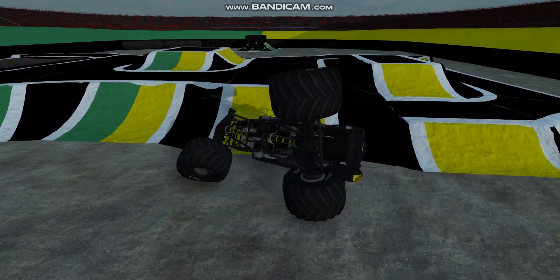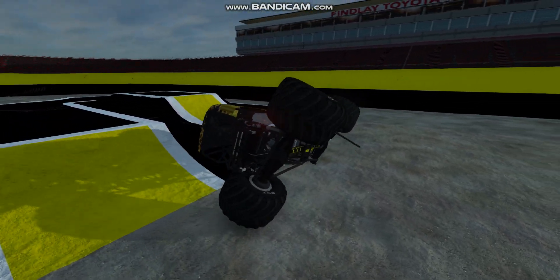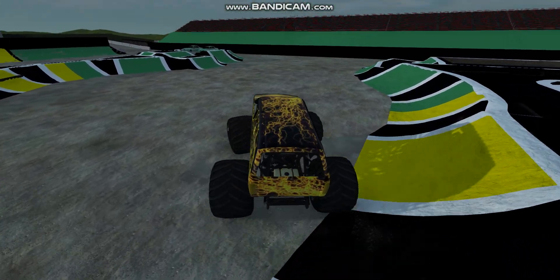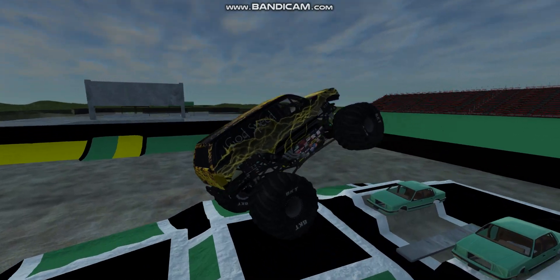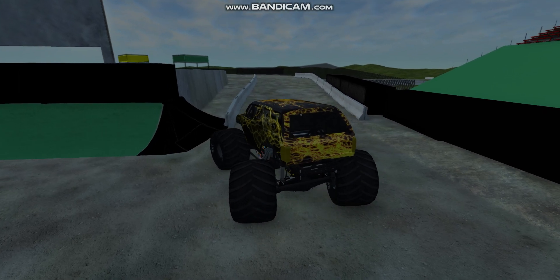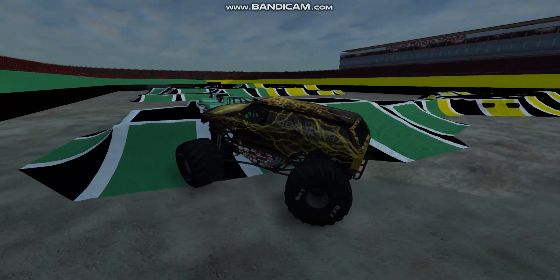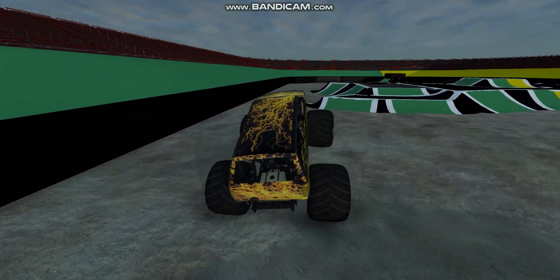I tried hitting the brakes hoping it would save it easier, but unfortunately overshot it. Respawn and get it into drive. Going to hit that hill, a bit crooked off the side to avoid the cars. Thank God on BeamNG it doesn't have a problem when you hit escape — because I accidentally pressed escape right there. If this was Rigs of Rods the run would have ended already, but thankfully I was able to avoid it on BeamNG.